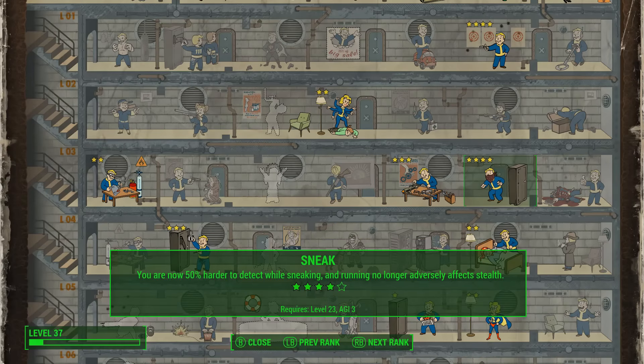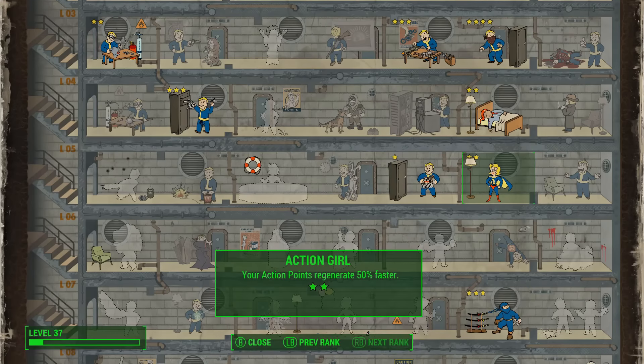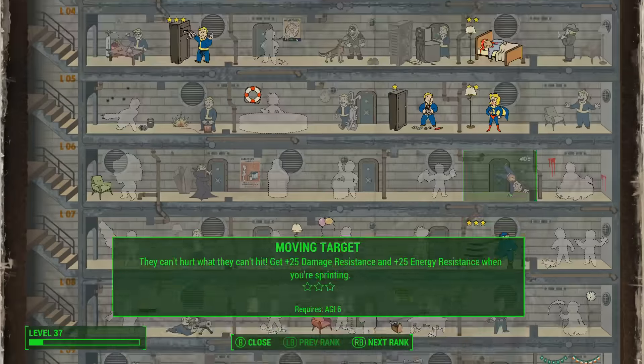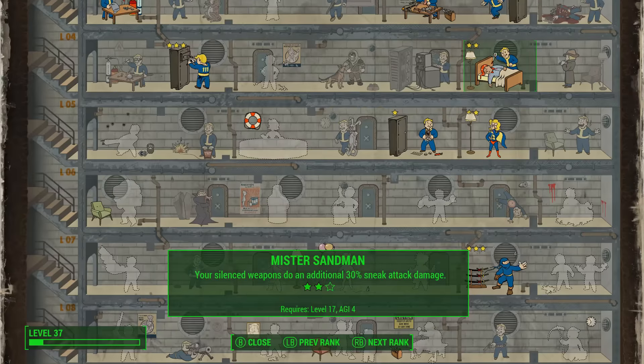I've also got Sneak at rank 4 — 50% harder to detect while sneaking. Mr. Sandman gives an extra 30% silenced weapon damage while sneaking. Action Girl gives plus 50% to action point regen, so not only am I using less AP but they regen faster. Then I've got Ninja with 3.5 times sneak attack damage — except it's now almost 5 times because I've got Mr. Sandman at rank 2 and a boost from being best buddies with Deacon. He gives you extra sneak attack damage once you reach maximum companion rank.